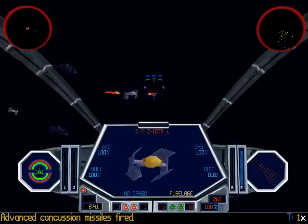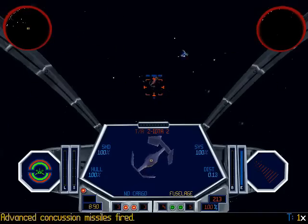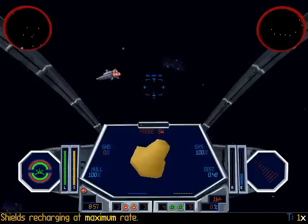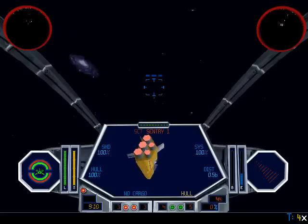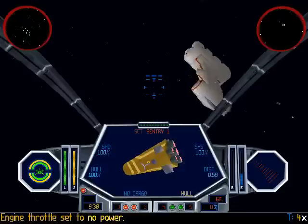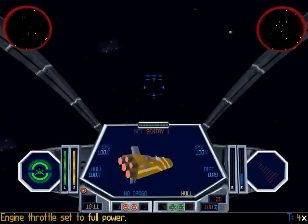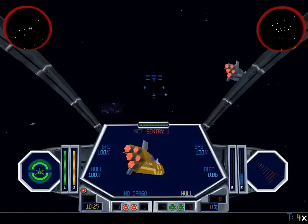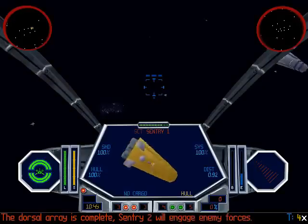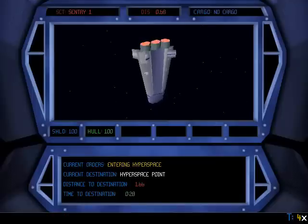Good work! Secret object is complete. The dorsal array is complete. Sentry 2 will engage enemy forces. Ventral minefield laid out. Sentry 1 engaging enemy forces.